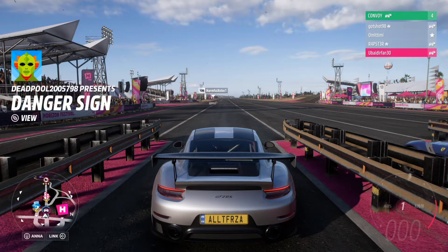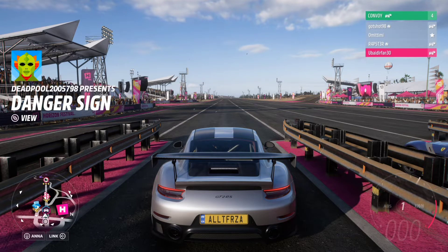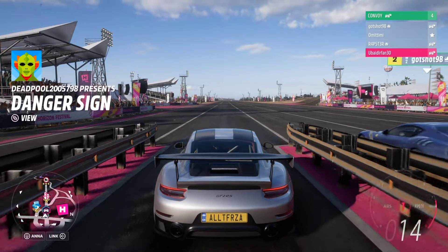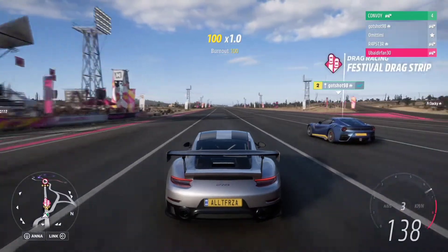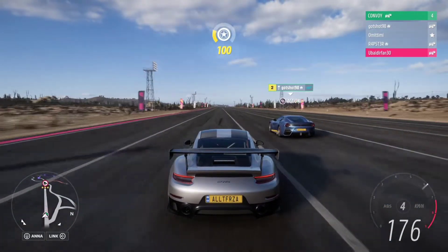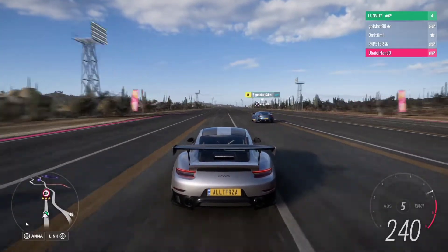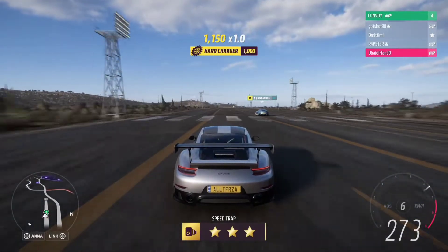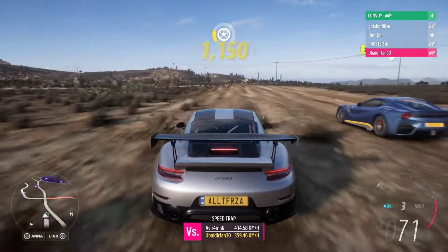Now it's time for the drag race. The Ferrari is being driven by my friend gotshot91 on PC. We're gonna use the horn and go on 3. The Ferrari is quicker off the line, then we're going equally fast, and now the Ferrari is pulling away and takes the victory — it beats the Porsche by a huge gap.